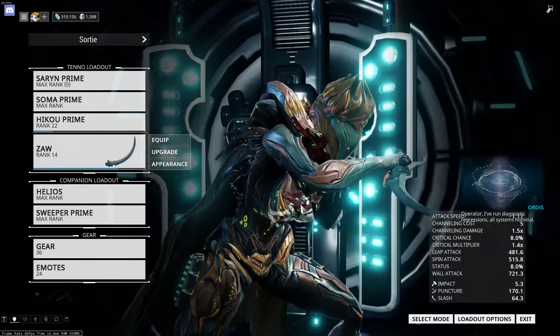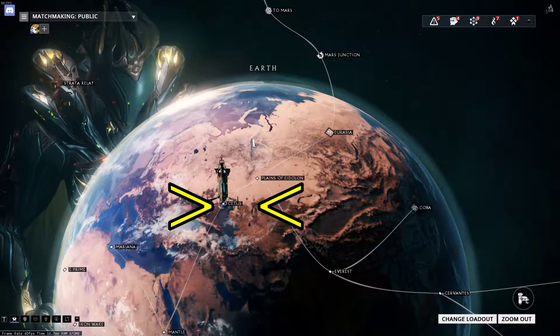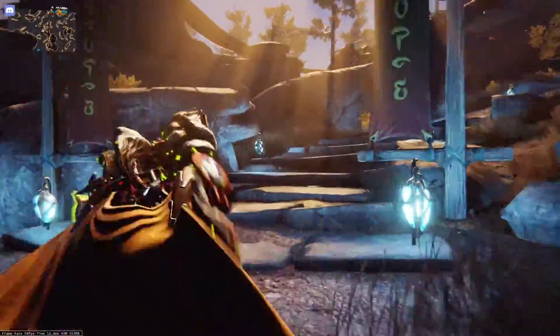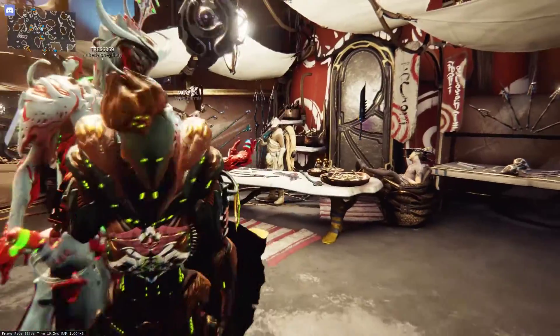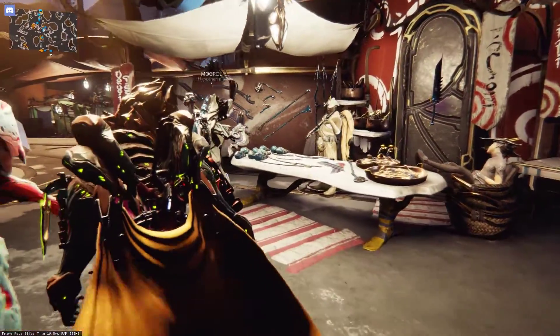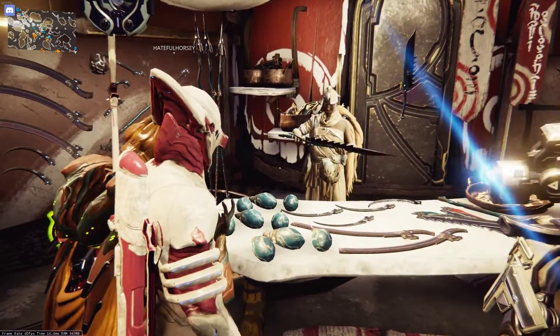What is a Zaw? A Zaw is a custom made melee weapon, available in that small town next to Plains of Eidolon — I mean Cetus. There's that old weaponsmith called Hok, where you get the parts and he helps you assemble it. But when you really think about it, you kind of have to pay him and get the parts, and then pay him again to craft it for you. It's a really one-sided deal.